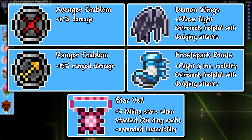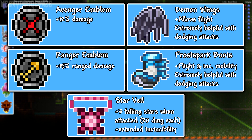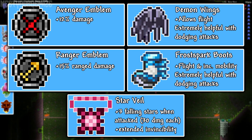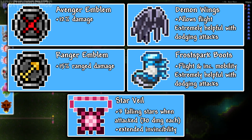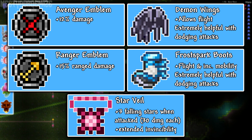The accessories I used were all reforged to Warding to increase my defense, and they are the Avenger Emblem, Demon Wings, Ranger Emblem, Frostpark Boots, and the Starscarf. I highly recommend that you use some sort of wings as it will allow you to dodge Plantera's attacks much easier. The Ranger and Avenger Emblems are once again standard for most loadouts so you should definitely have them by now.